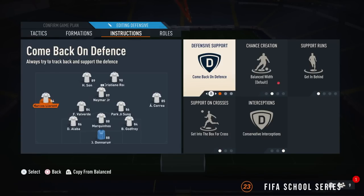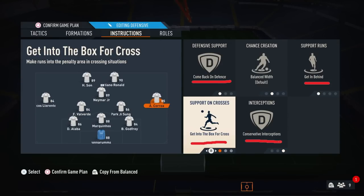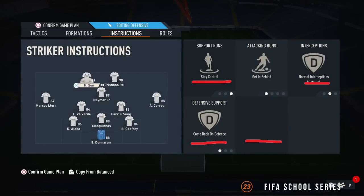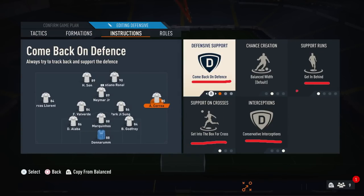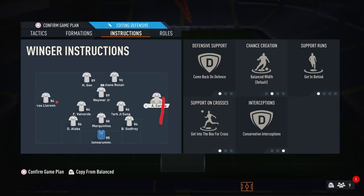For the left mid and right mid, we've gone back to a classic system: come back on defence, get in behind, get into the box for crosses, and conservative interceptions for both of them. Get into the box for crosses basically means we can put players in the box on 5 and they'll still get into the box — it overrides that anyway. We don't use get wider. Just put them on get in behind and make those runs forward for the L1 triangles. Conservative interceptions because stamina is an issue — you can sub these players off. We want them to come back and defend because that's how they make the back five.